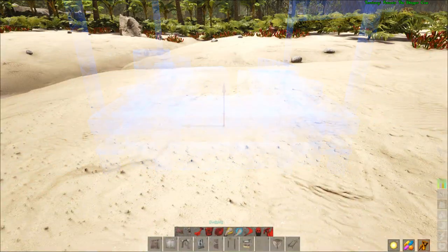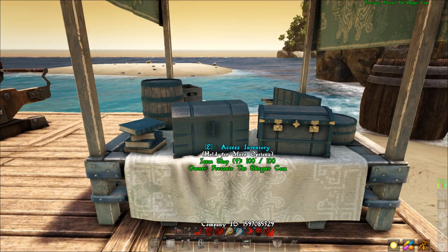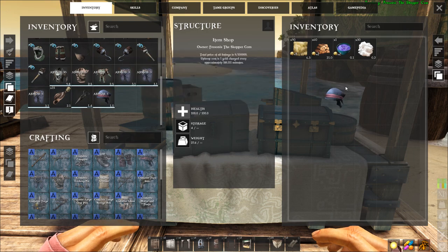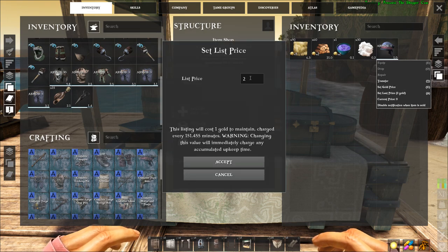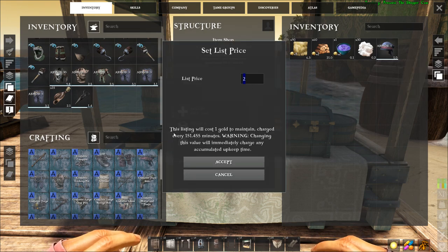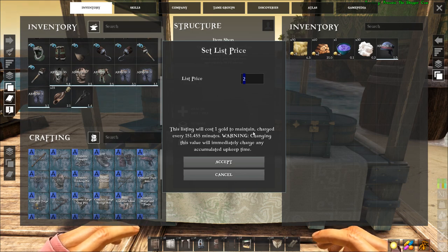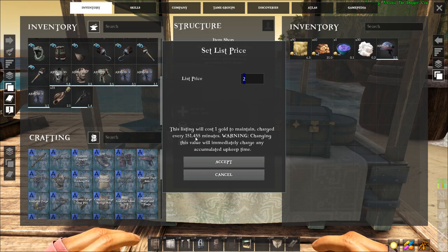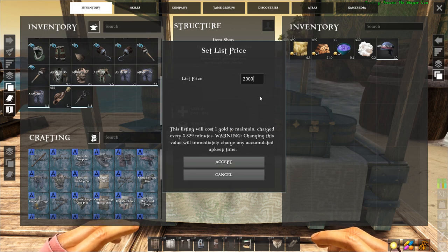Once you have placed it down, it seems you can only place one, because it won't let me place another. When you open your shop, you can put stuff in — skins don't work of course. For example, I put this item in, right-click, and then you set the gold price. It also says this listing will cost one gold to maintain, charged every 150,000 minutes or something.